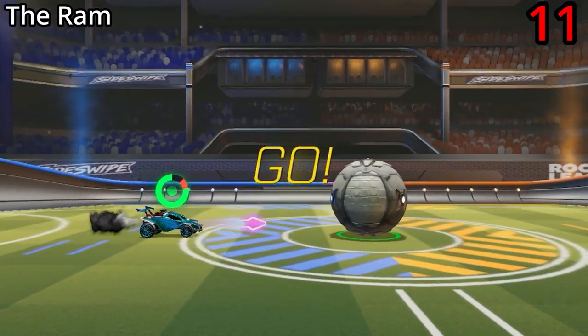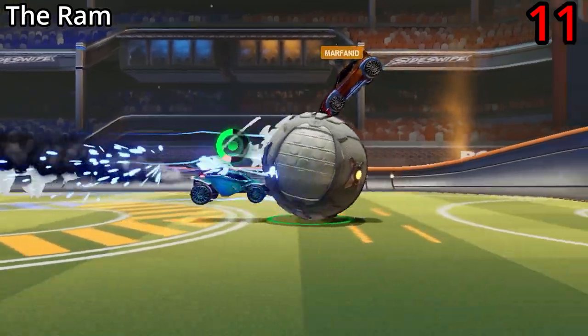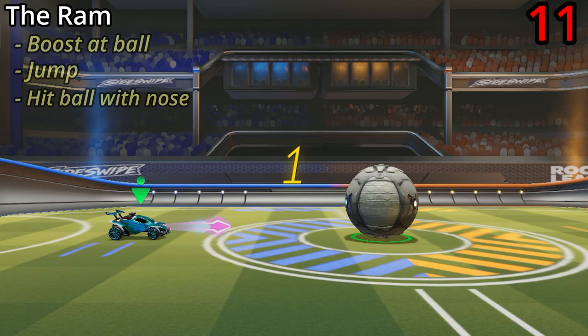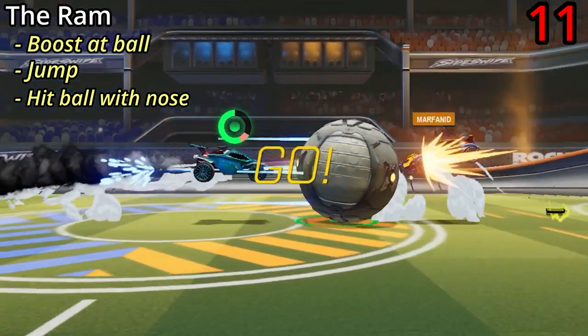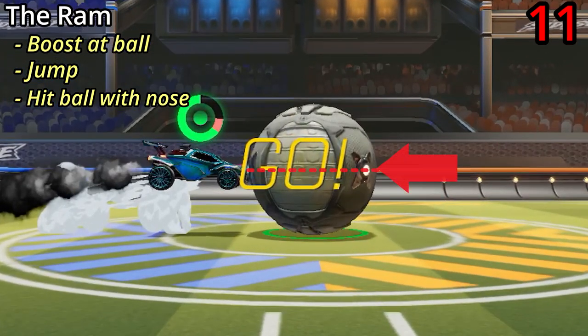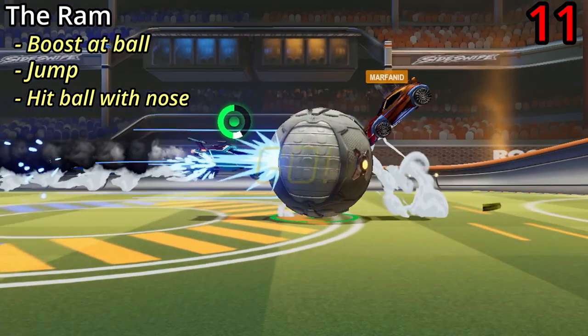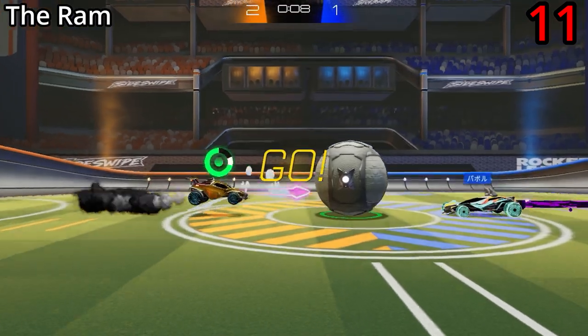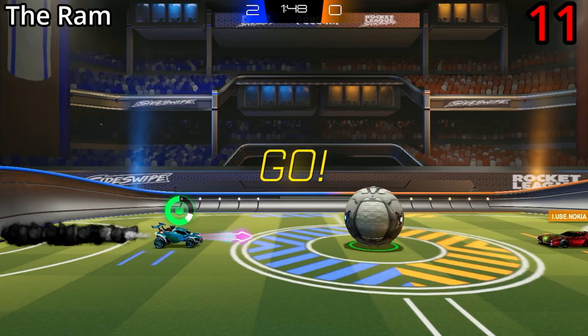The Ram might actually be the simplest kickoff in the game. To do it, you just boost at the ball, then jump and hit it with the nose of your car. The aim is to hit the ball right in the middle, which should totally stop the ball dead and stop it moving towards your goal. You can do it while boosting, which is the high risk option, or while not boosting.